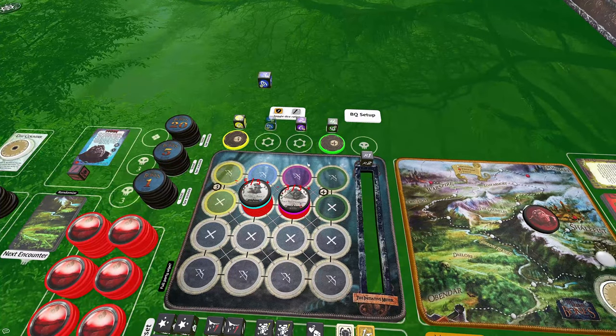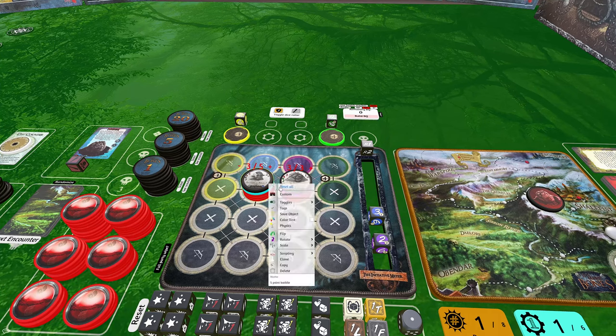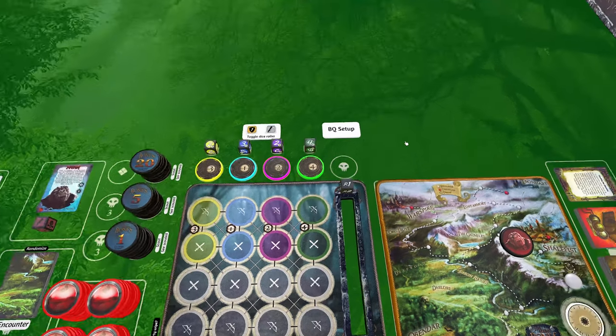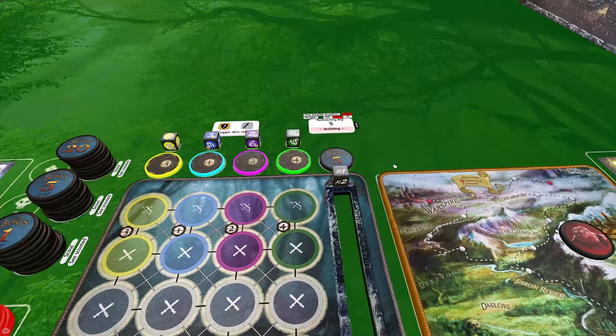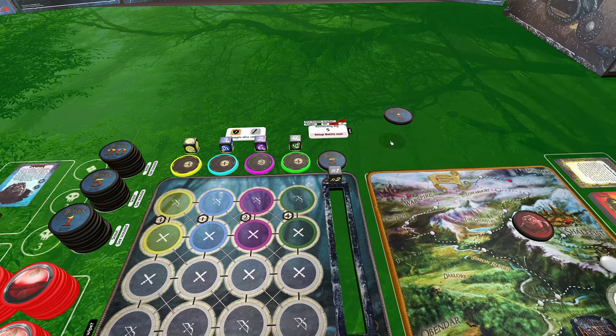You can manage a baddie's health by clicking plus and minus buttons, but if a gear lock has done an especially brutal attack it gets tedious clicking down to zero. Instead, right-click on the baddie stack and choose the Reset All button — this automatically destroys the baddie and resets everything to its default state. Sometimes an encounter requires adding a specific baddie to the BQ. Build your baddie queue, then go into the bags, find the baddie you need, and add it to the top or bottom depending on the encounter. Once you've modified the BQ based on your encounter, hit Deploy and it'll deploy whatever you've built to the battle mat.